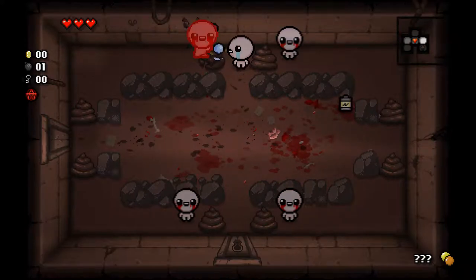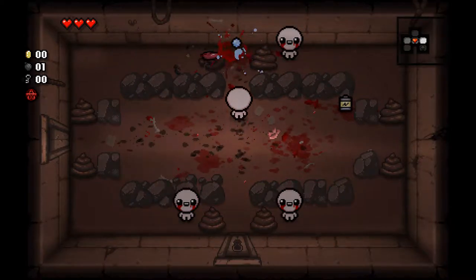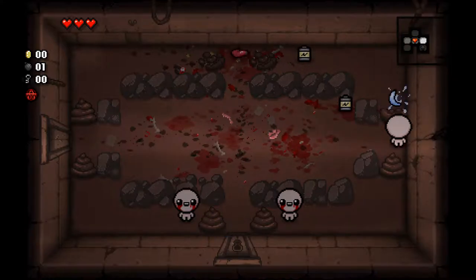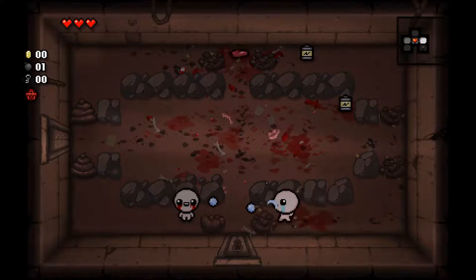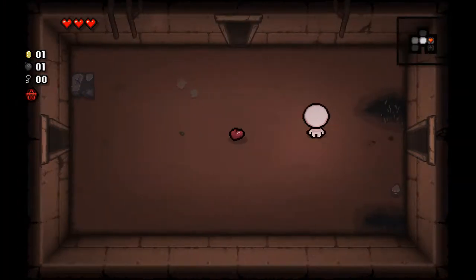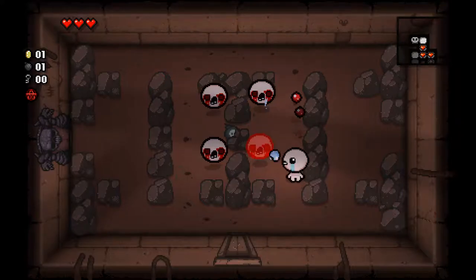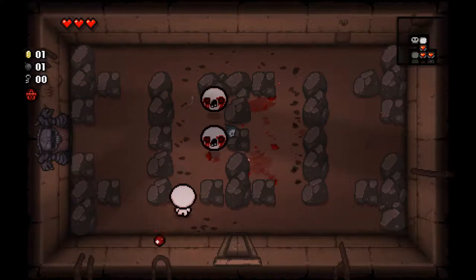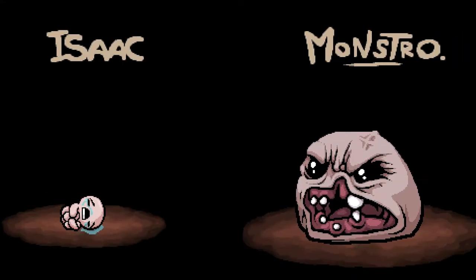So we're not really going to be necessarily min-maxing as much as we would need to if we were going to be pushing on into the womb. We're just going to try to get to Mom's foot and get a victory so that on future runs we can get further. We've got a lot of batteries here — this would be very nice if we could find a spacebar item. Something like the Book of Revelations, which I'm pretty sure we do not have unlocked yet on this brand new save file, would be really good. It would give us some spirit hearts, and with those spirit hearts we could go down to Basement 2, hopeful that we would not take any damage and get the deal with the devil.